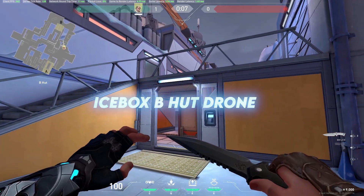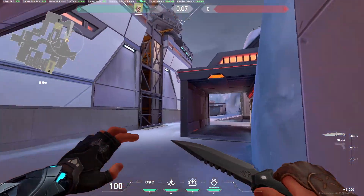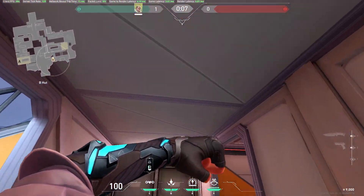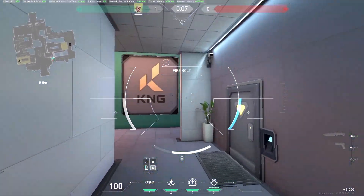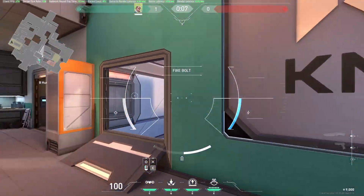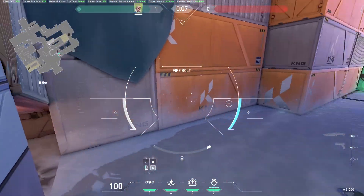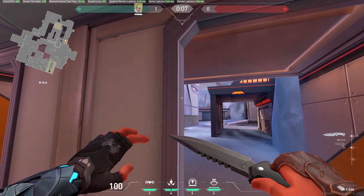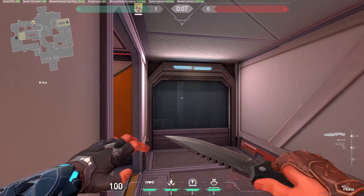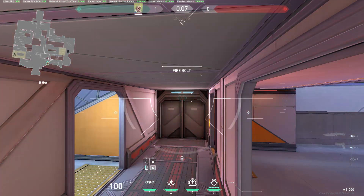Moving on to the Icebox map, there is a very good drone spot from the B hut area. You can use the drone to shoot through this thin wall and clear out the B hut area, the kitchen, and even the mid spot. This is a very safe drone spot as long as you stay in this corner where you aren't exposed to anyone, provided your teammates are watching your cover.